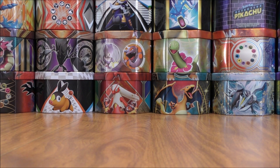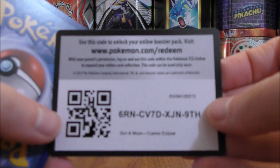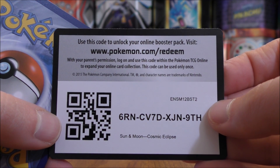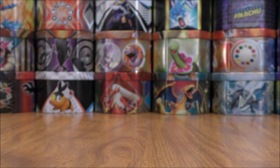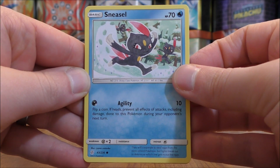On to the booster pack opening now, hoping for one good pull from the four packs. Take a look at the code card — character cards do come in the reverse holo slot in Cosmic Eclipse, so a green colored code card pack may have a secret rare on the inside.